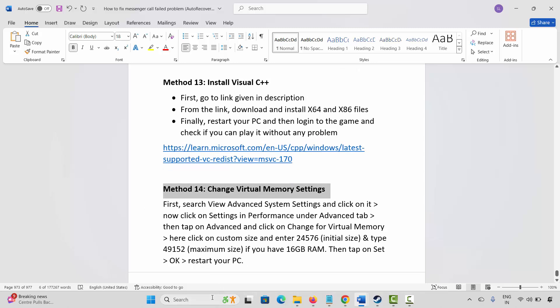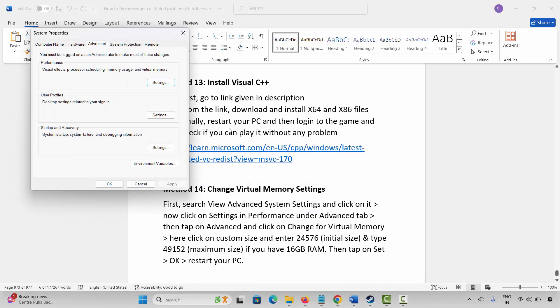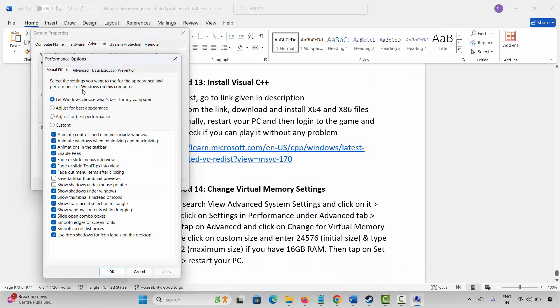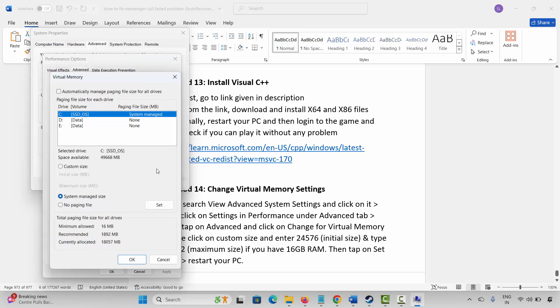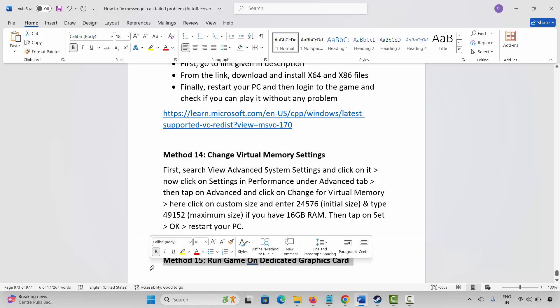If not, the next method is to change virtual memory settings. Go to Windows Search and search for View Advanced System Settings. Click on Settings, then Advanced, then Change. Select the drive where your game has been installed, select Custom Size. In the Initial Size type 12288 and in the Maximum Size type 24576. Click Set, then OK, and launch the game to check.